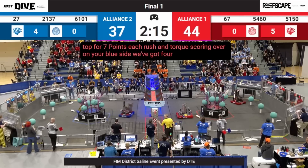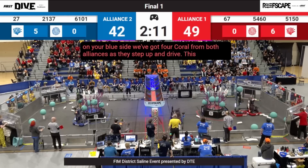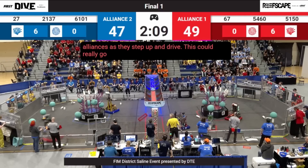As we head into Teleop, Red is ahead by one high Coral, 44-37. Both alliances hop right in, but 60-101 is going to play a different style of defense than typical. They're going to go right up here and play LG defense. They knew that 54-60 and 67 paired up because of their ability to do LG very well into the barge — that was the difference maker. So 60-101, the Strange Quarks, with their long drive base, are going to try to address that.